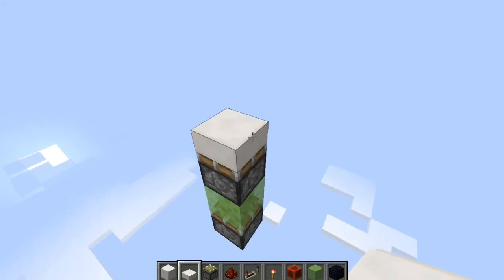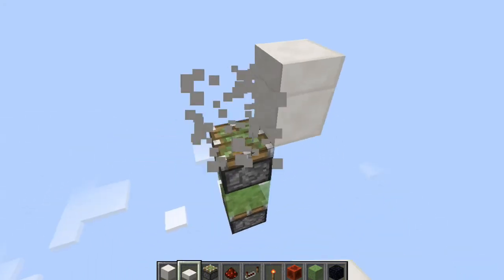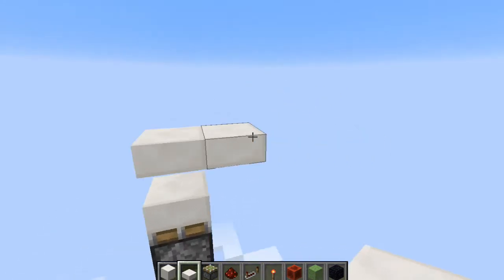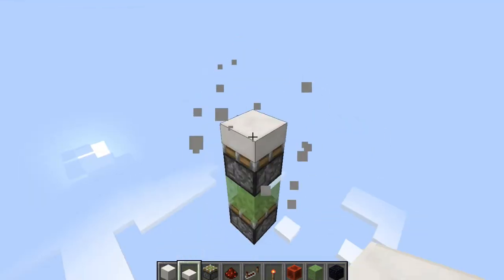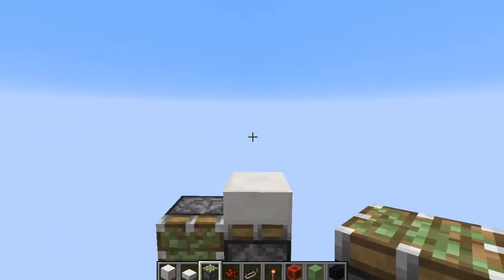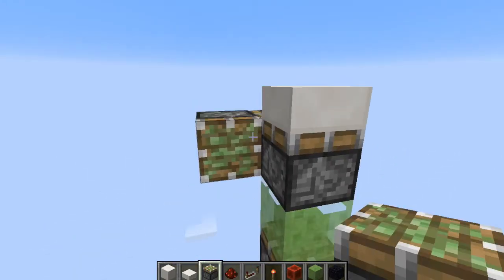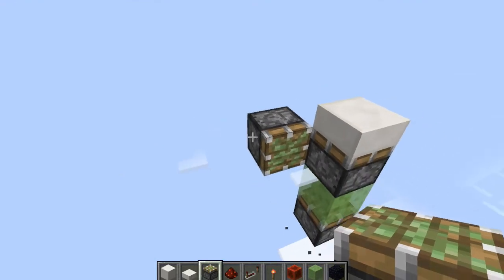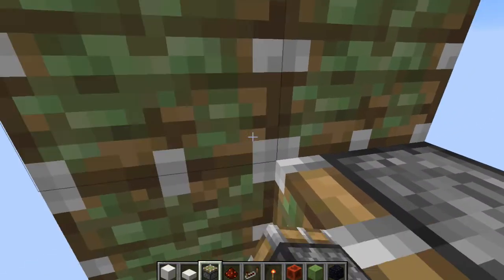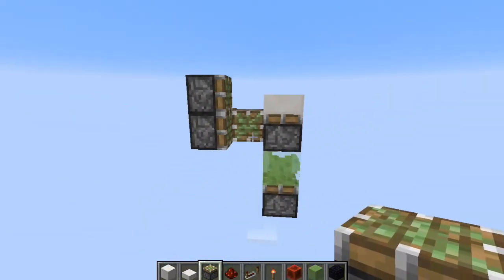Now the floor is going to be at this level right here - this piston extended, just remember that. Now we're going to come around here and the wall is going to be on this side. We're going to place a piston right here and go over here and place two pistons facing into it like so.